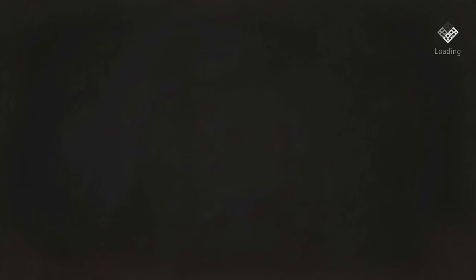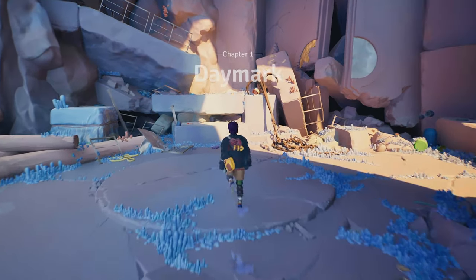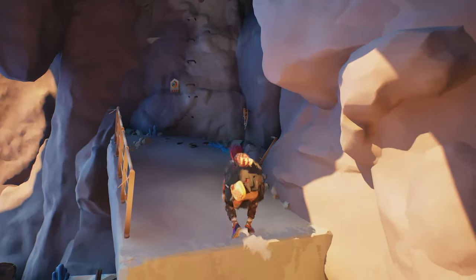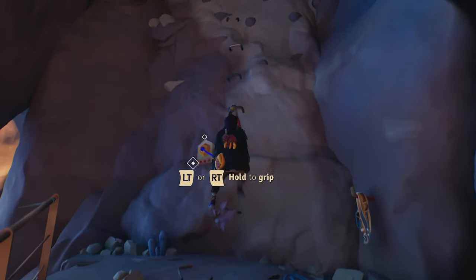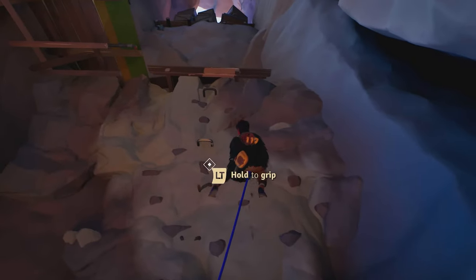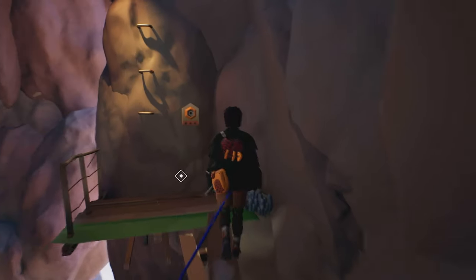Select new game, and after the cutscene the first chapter will start. Move forward and use the A button to climb on the rocks. To actually climb a wall, you'll have to use the right trigger and the left trigger, one for each hand. When you press one of them, your character will grip, so an easy way to climb is to alternate them.